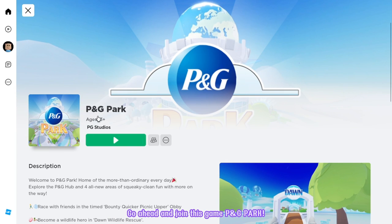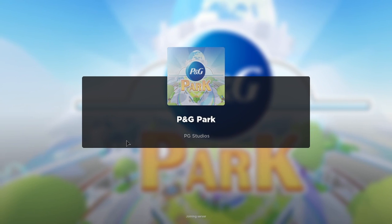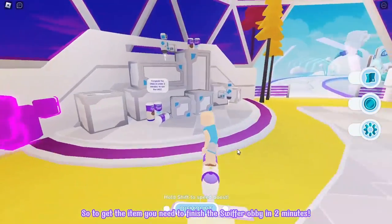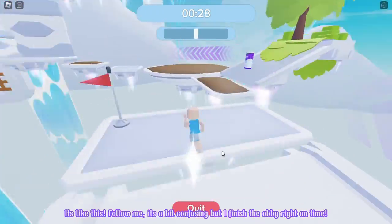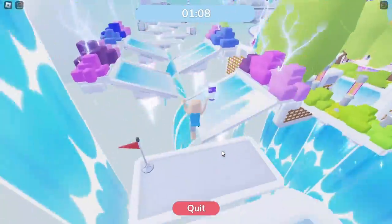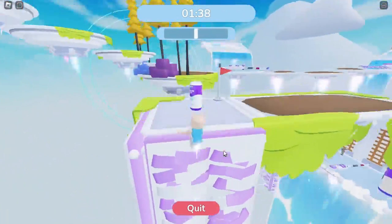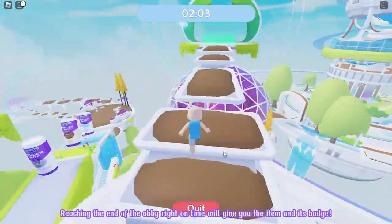Go ahead and join the game P&G Park. Make sure that it's created by PG Studios. Let's join! Once you're joined, go straight to the Swiffer. To get the item, you need to finish the Swiffer obby in two minutes. Follow me — it's a bit confusing, but I finish the obby right on time. Reaching the end of the obby right on time will give you the item and its badge.